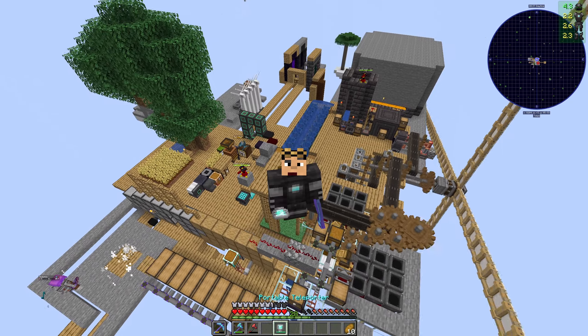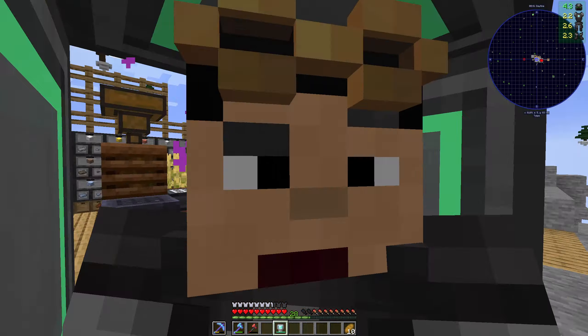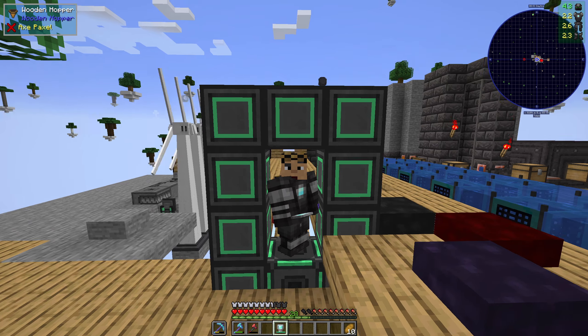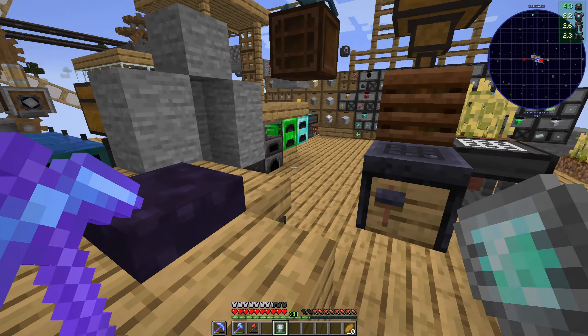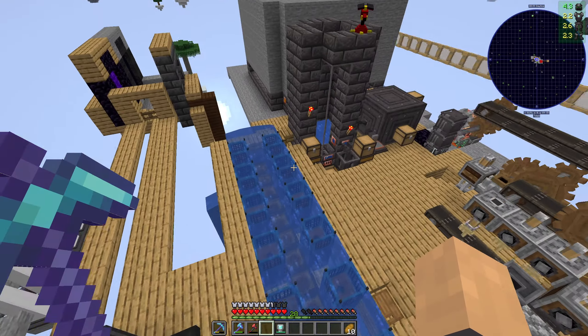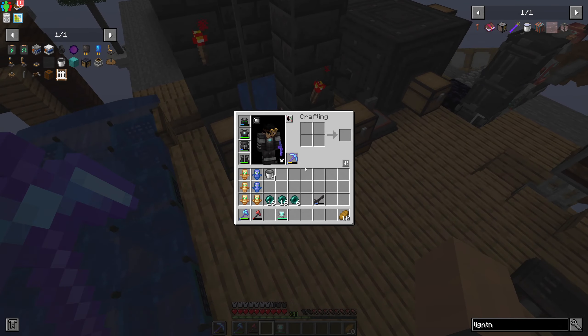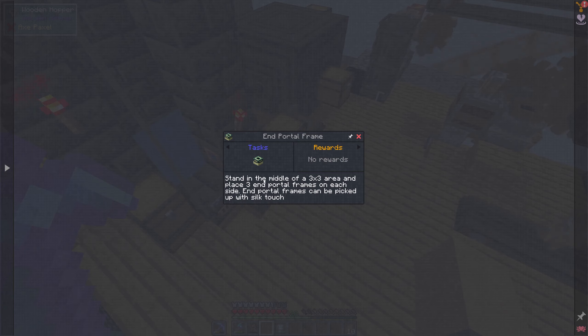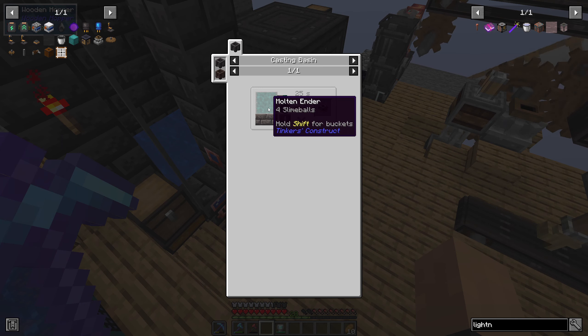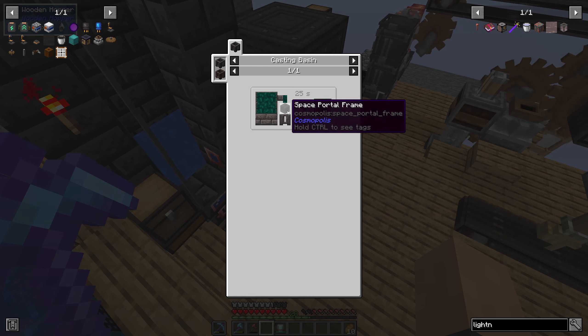We started off by making ourselves a portal home, so if we want to leave the end before we've killed the dragon we can do so. We've also started collecting all the ender pearls we need to make the portal frame, because we can craft end portal frames from four ender pearls and a space portal frame. So we're going to need quite a bit.